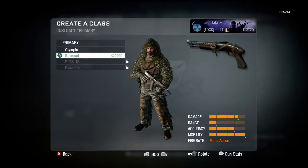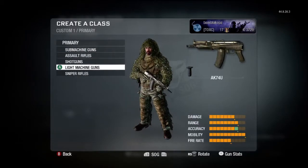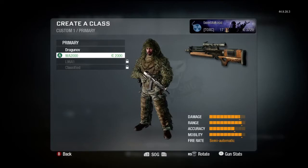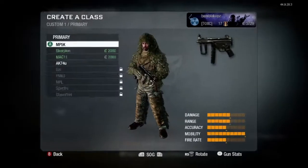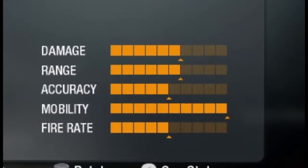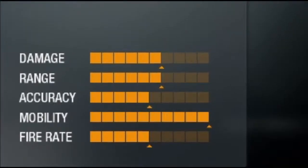To test each gun, I used them online, tested lag-free in combat training, and in private matches to test out the recoil. Lastly, we look at the in-detail stats for each gun. The in-game stats in all the Call of Duty games have been terrible throughout the years — they're not true at all. Pretty much the only thing you can trust is the speed.